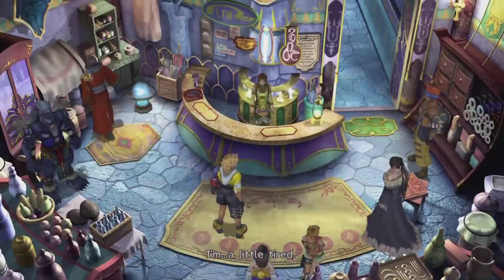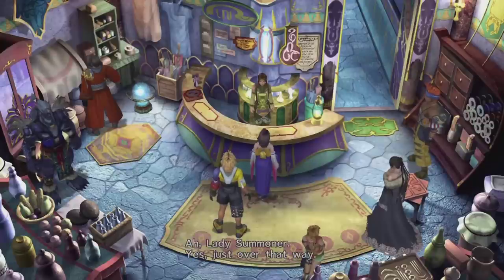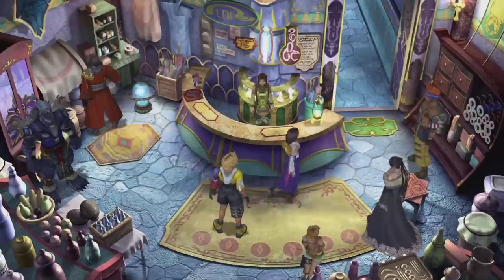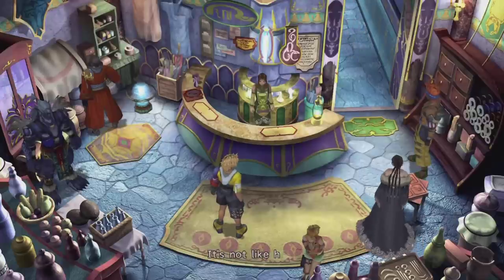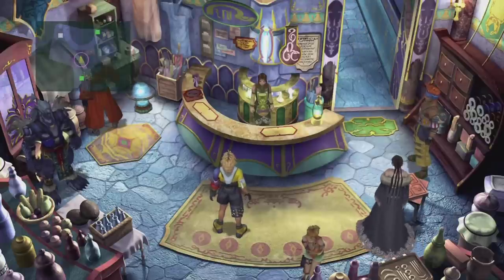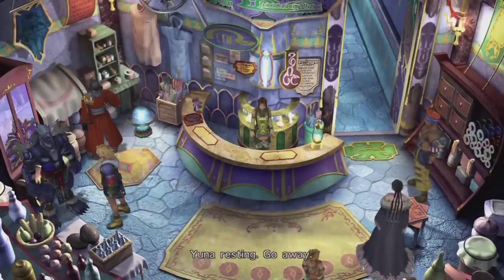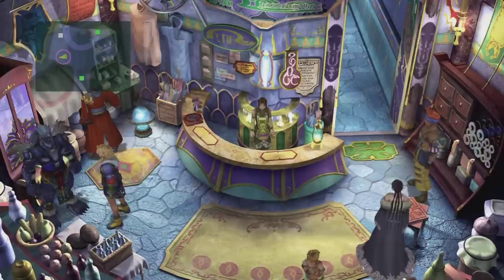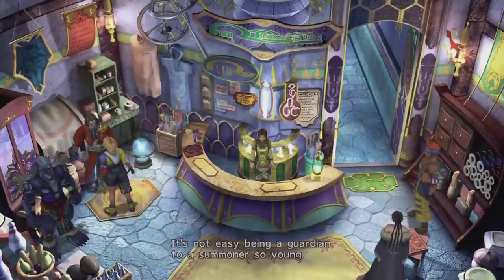I'm a little tired. Do you have a room available? Lady Summoner, yes — just over that way. Thank you. Yuna? It's not like her. Is there anyone that doesn't know Yuna? Yuna resting — go away. Alright, okay. Just when I thought we were starting to become friends. It's not easy being a guardian to a summoner so young. I wonder how old Braska was when he went on his pilgrimage.